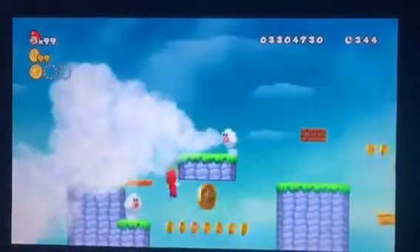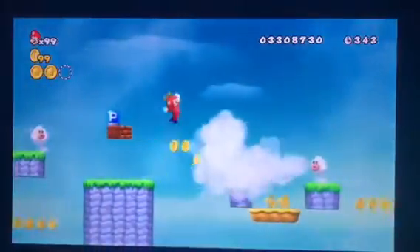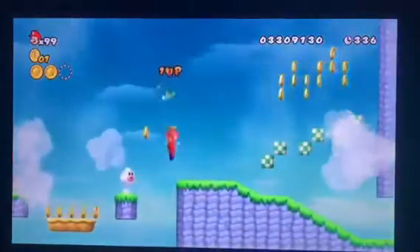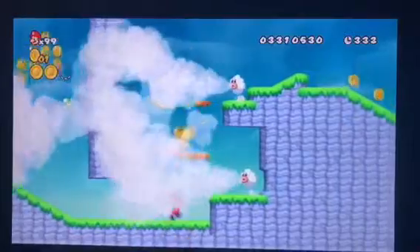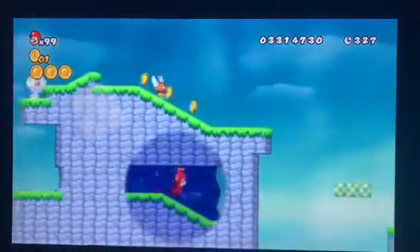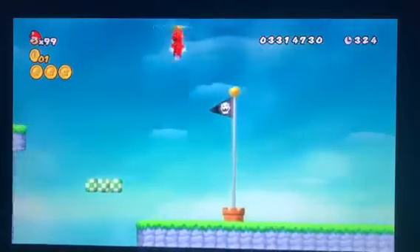Okay, this third star coin is pretty easy with the propeller suit. The second one — you can drop down and get it, then propeller back up. For the third one, you have to kill this cloud blower, whatever it's called, and it's right there.